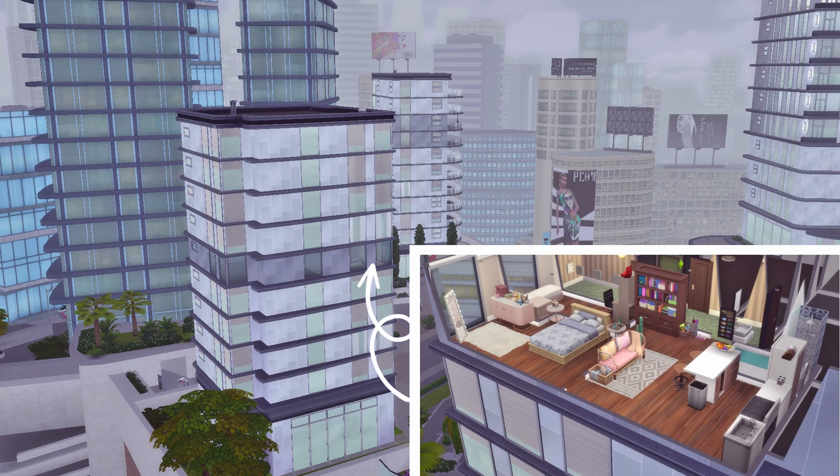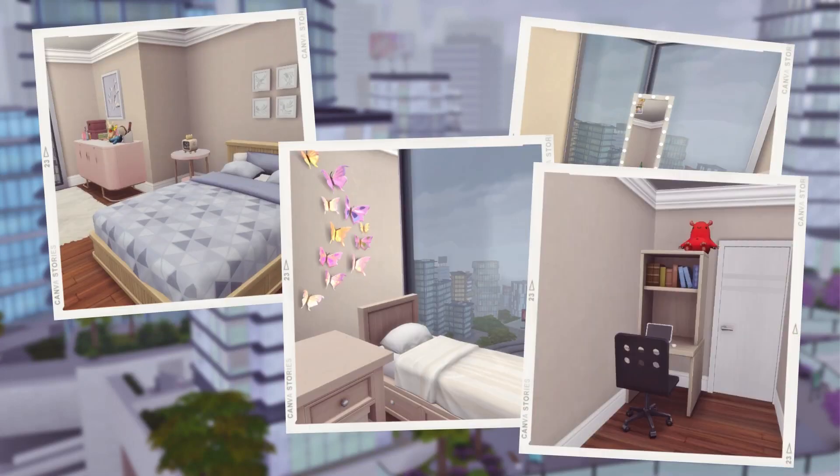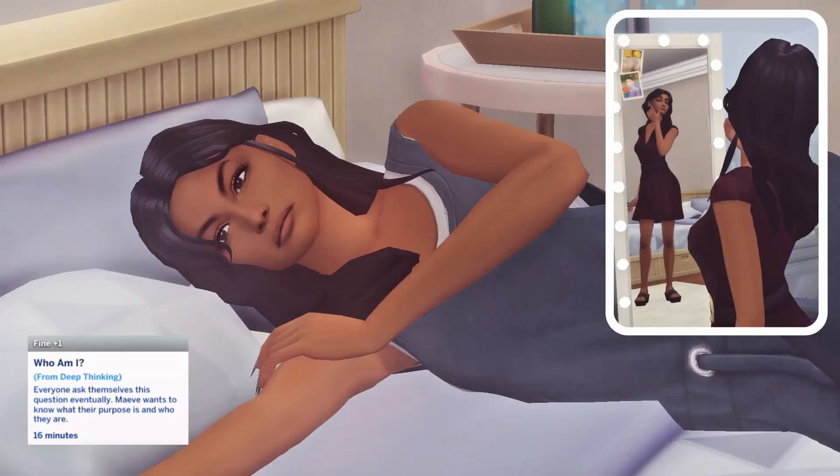I've picked an apartment in San Myshuno and given it a quick makeover — quite basic, as she didn't really have that much money. I'll include a few screenshots: there's the bedroom, a spare bedroom that's just a little office, the kitchen, and the bathroom. This video is kind of a little introduction to Mave and then a prequel background story, because I did start playing with her and then thought I want to record this for the channel. I've included screenshots of what I've done so far up to the point the let's play will start.